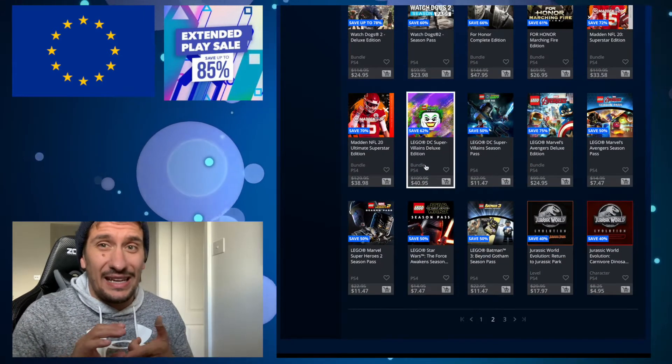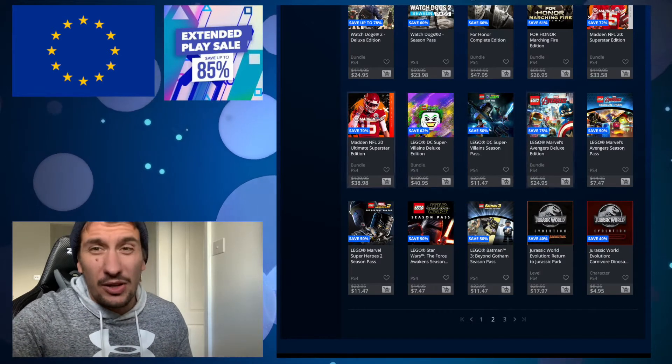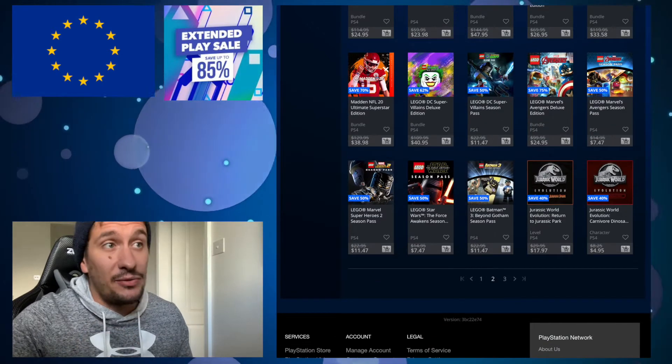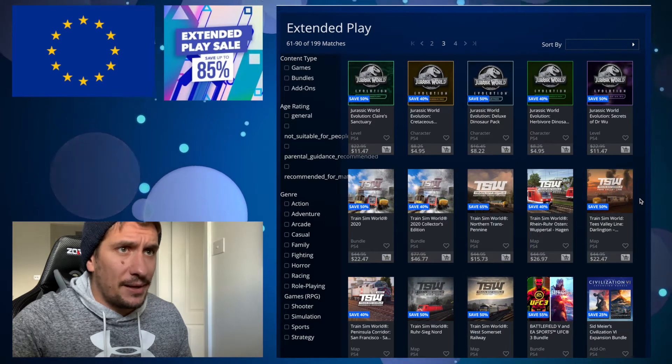Any of the Lego games are always really easy platinums, but they're going to take you a decent amount of time — probably looking at 30 to 40 hours, because you have to do everything in the game. But if you're after a pretty good platinum, they're not too bad.